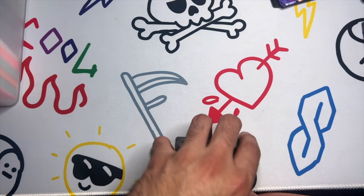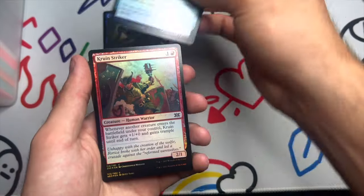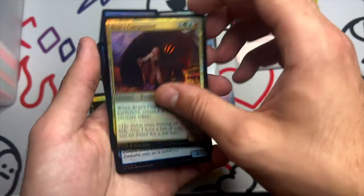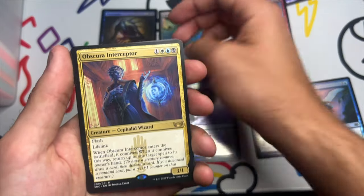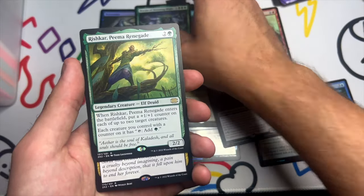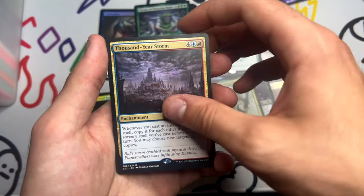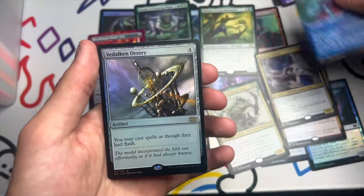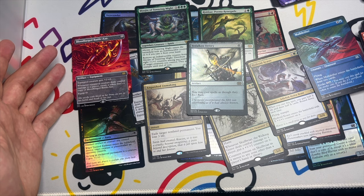Alright, so this is our haul for today. Some holographics: Skin Render, Firemind's Vessel, Cruin Striker, Twisted Embrace, Swindler's Scheme, Bear's Companion, Aven Initiate. We have Sorcerer's Wand, Obscura Interceptor, Tatsunari Toad Rider, Myojin of Towering Might, Rishkar Peema Renegade, Anguished Unmaking, Skull Briar the Walking Grave, Thousand-Year Storm, Hydroid Krasis, Blood-Forged Battleaxe, Mole Drifter — and of course our very nice shiny Dalken Orrery. Overall I would say it's a pretty nice haul.